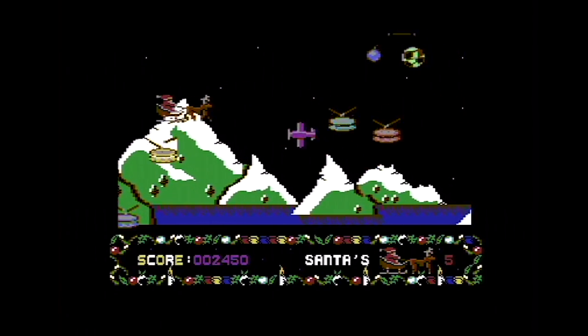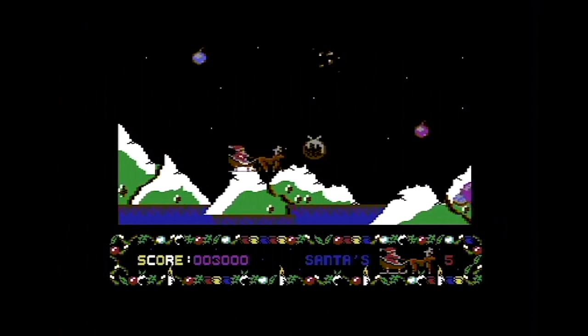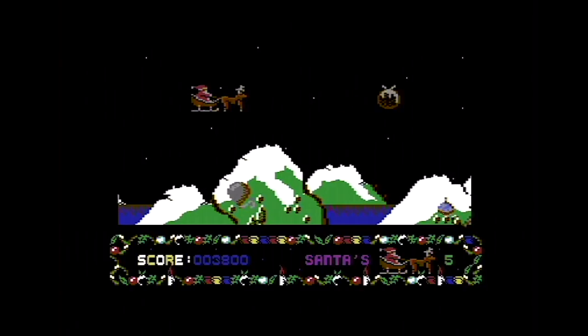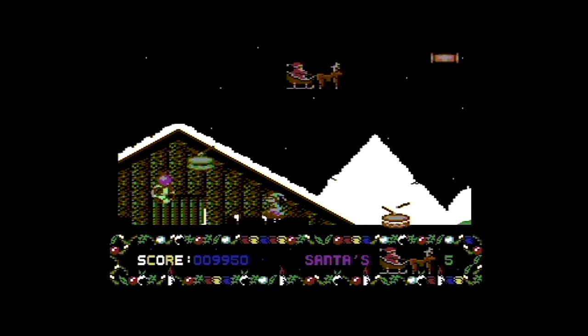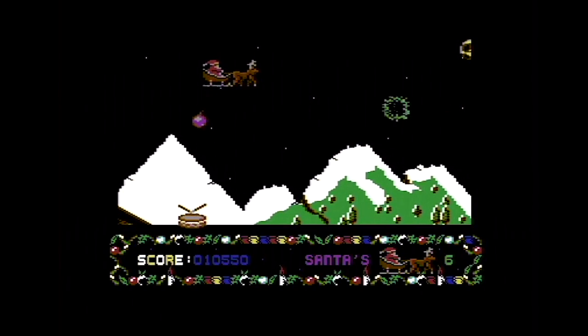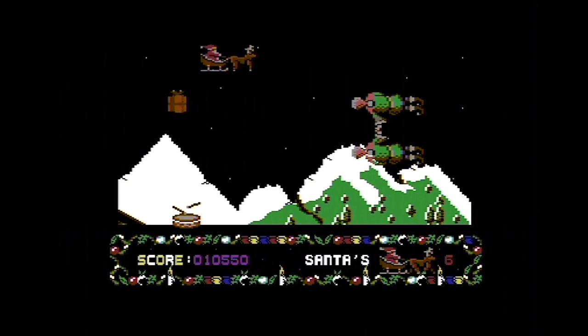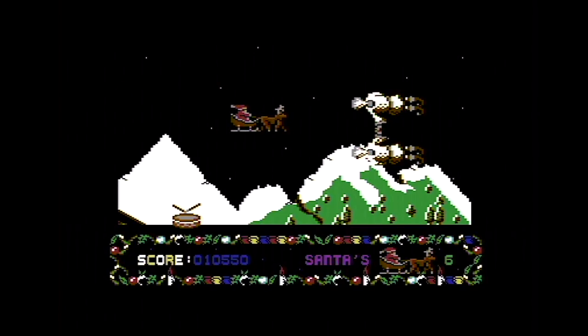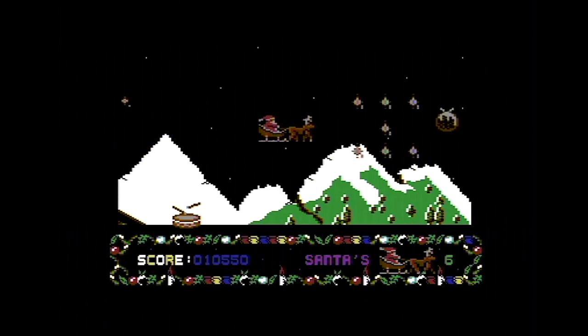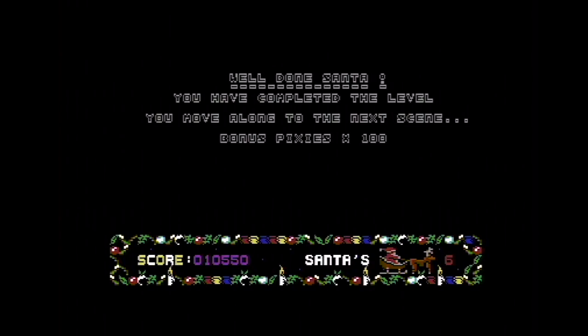It's still a complete mess and you fire crackers or Christmas puddings or something. I'm using a cheat on the C64, by the way. Some of the baddies seem to take more than one hit to kill them. There's a fairly decent music track on the C64, certainly after that CPC and Spectrum music. We're at the end of level one — the boss appears to be some kind of two elves holding hands. They're all dead. Bonus pixies times 100 — marvellous.